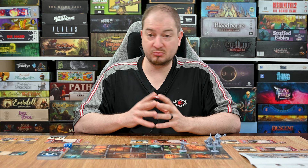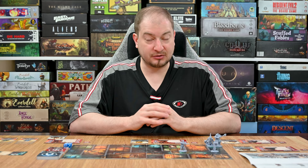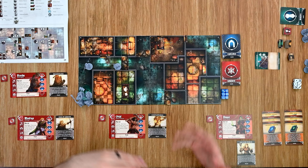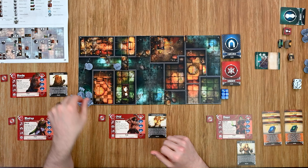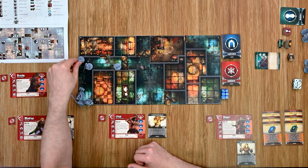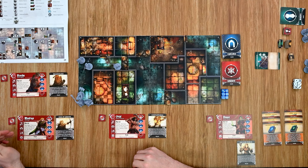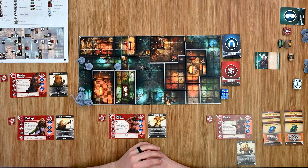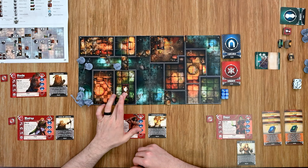I'm going to activate my elf ranger first as she has a really good movement that'll get her into a good position to snipe one of the skeletal warriors. During her activation she can move first then perform an action, or perform an action then move — but she cannot split her movement around an action. She has a movement of six, so she moves five spaces and holds off there, then performs a ranged attack. To determine line of sight, draw a straight line from anywhere on your square to any point on the enemy's square — as long as it doesn't intersect anything, you have line of sight.